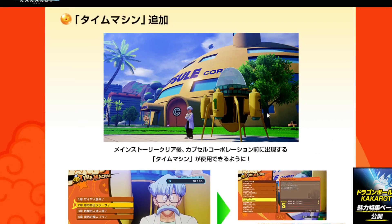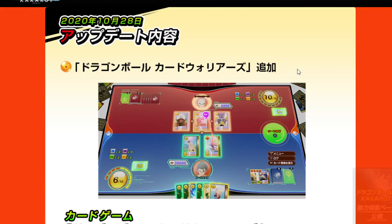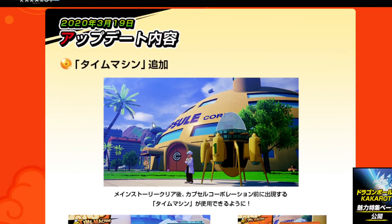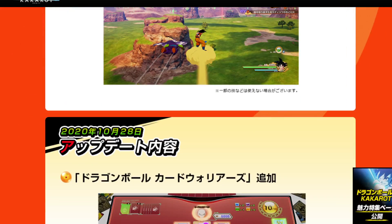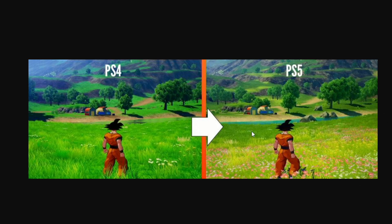We got two big free updates that added something really significant to the game — although the time machine probably should have been in the game from the start. The first free update was Card Warriors in October 2020, and then we got the time machine in March. It's almost 2023 and this game has been out for three years, and it's still fun to play. Let me know in the comments what things you would like them to add — be realistic and reasonable about what could actually be added to the PS5 and Xbox Series X version to make it worth it.